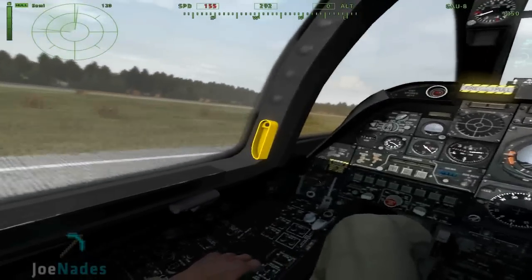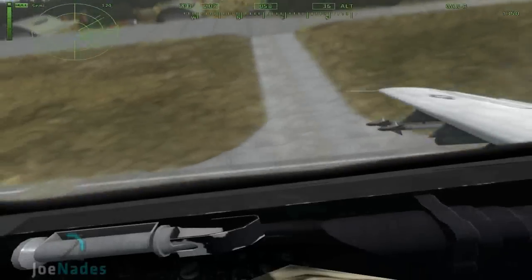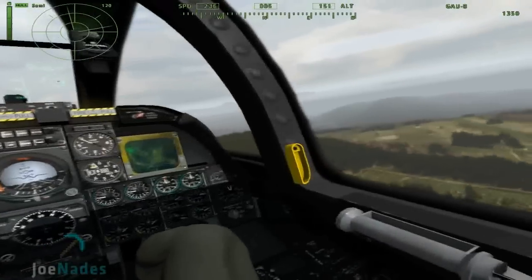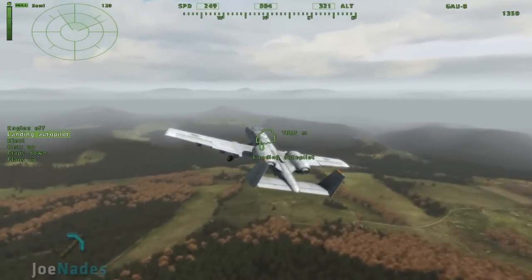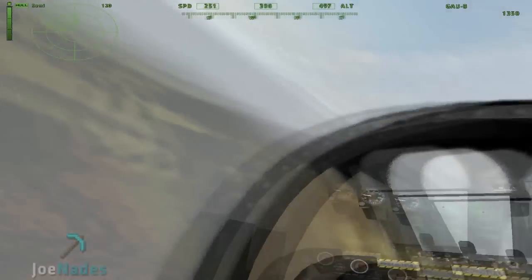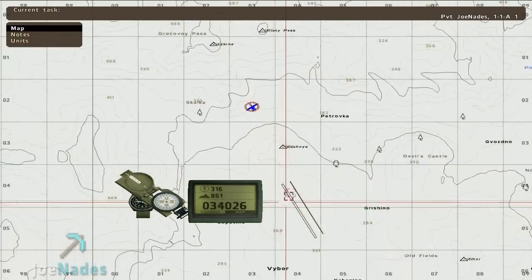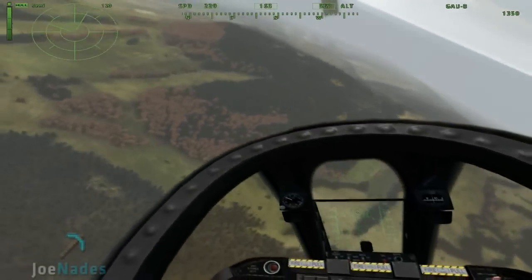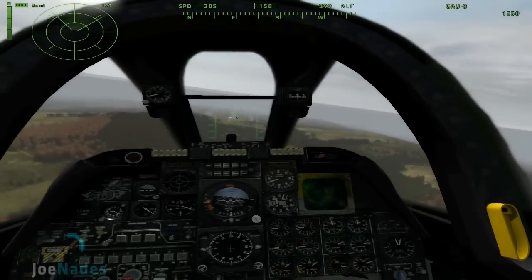Landing is something that people just do wrong all the time — I see it going so badly. I see a new player get in a plane, takes off all nice and easy, and then when he comes in to land, even if he just touches the ground, he'll blow up. So I'm going to show you guys how to land properly. You can turn on a landing autopilot, which is kind of a cheat, but in a situation where you're not allowed to use landing autopilot, I'm going to show you how to land properly. You want to make sure you're in line with the runway quite far away from it — you need to line up early.